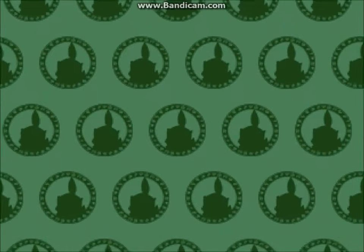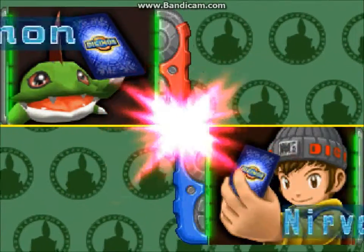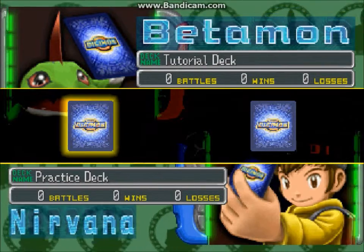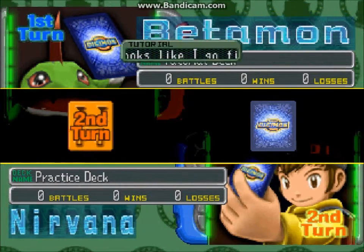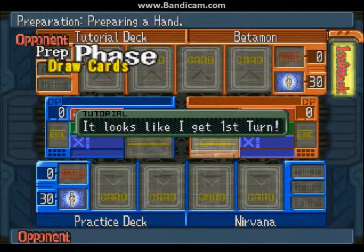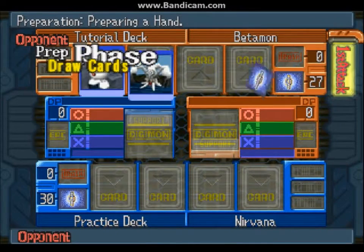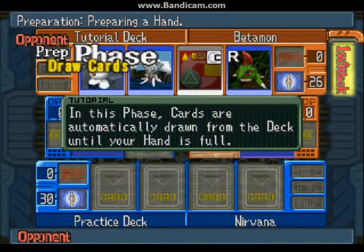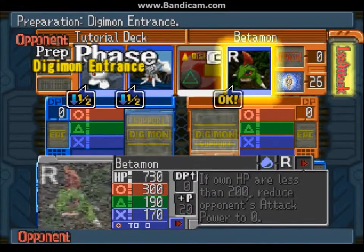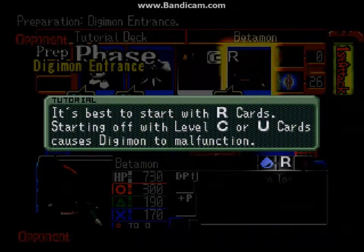You can make up to three decks using the Circle, Triangle, and X buttons. In the tutorial we don't need to do that. Every game starts out with picking a card essentially to determine turn order. If you go second like I did, you get the second draw but you get first attack.